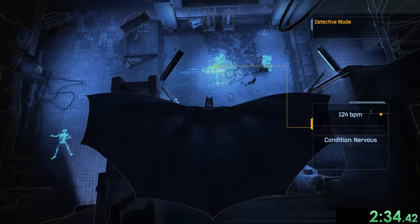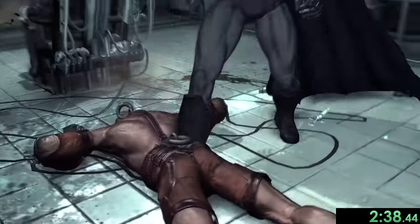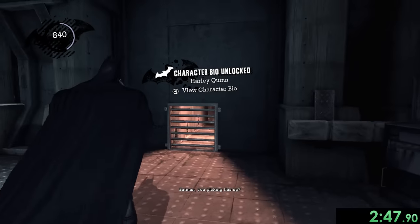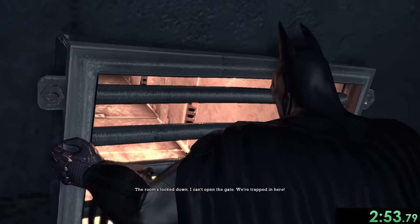We're heading through here, taking out this guard using our batarang, heading down and doing a takedown. Pretty easy. Now we just have to wait for the next cutscene, which is Harley Quinn — but we're going to be skipping that. Sorry Harley, you've got to do what you've got to do when you're speedrunning.